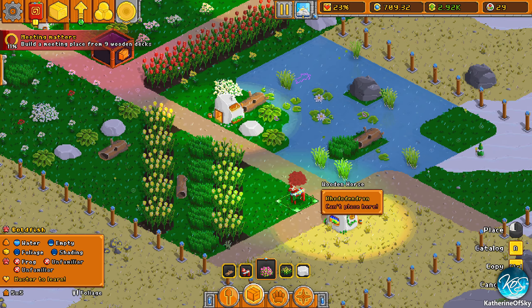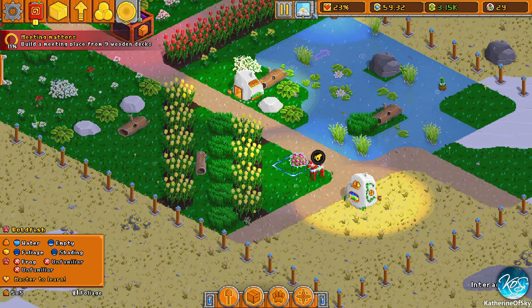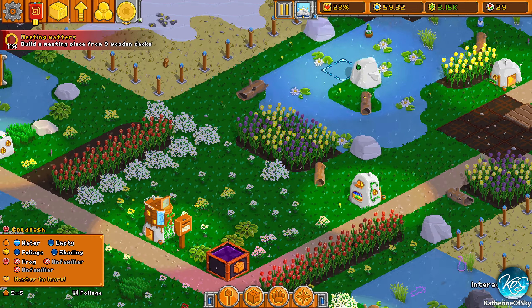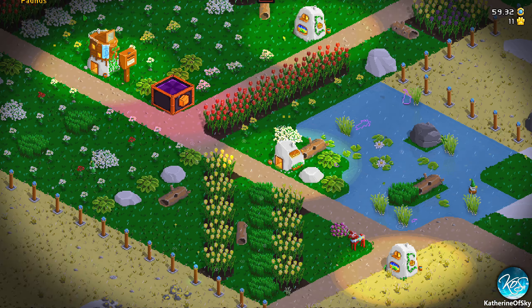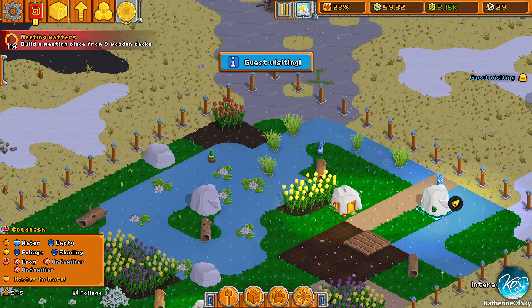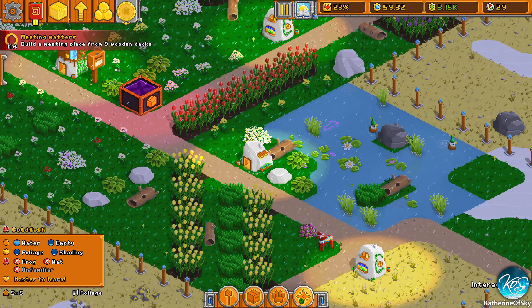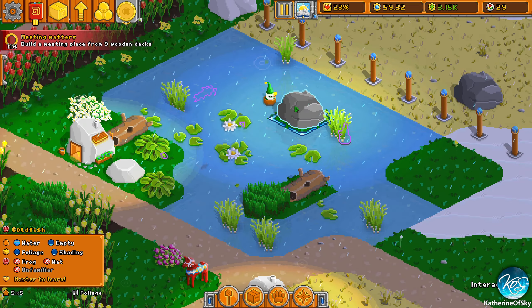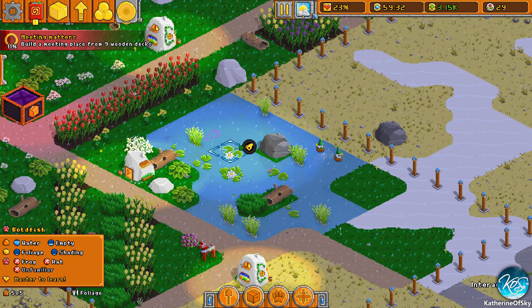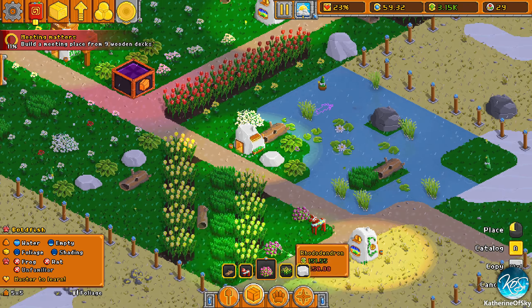Rhododendrons are quite valuable right now but we can't build many. Our keepers are doing well — I think we need two keepers per area. Maybe if we upgrade them enough with faster spell casting we won't need as many. A guest — a swimming rat! They're in little boats like little coracles — that is really funny and so cute!